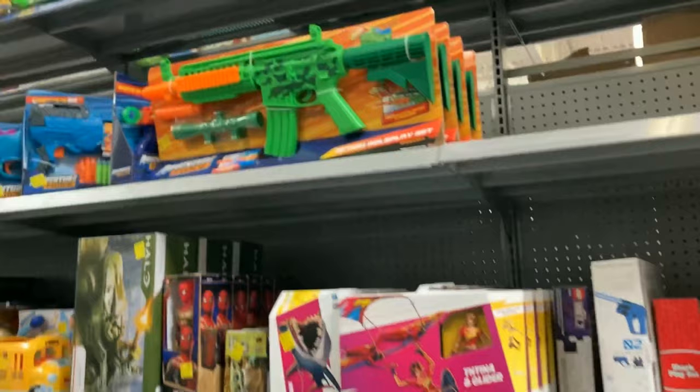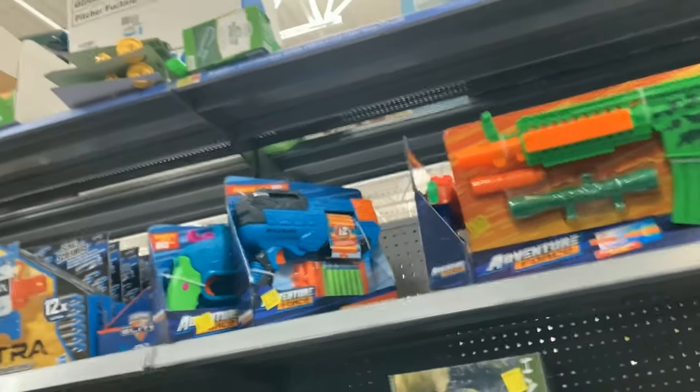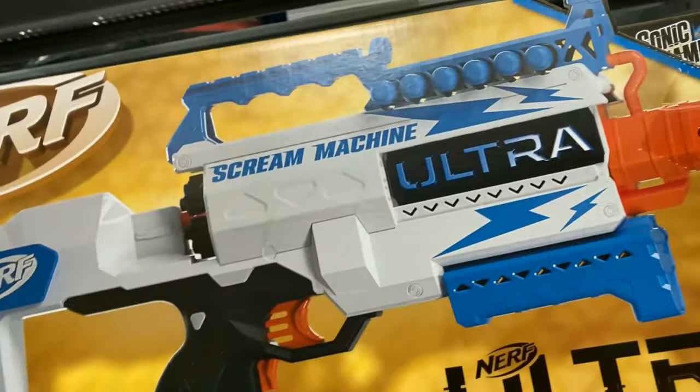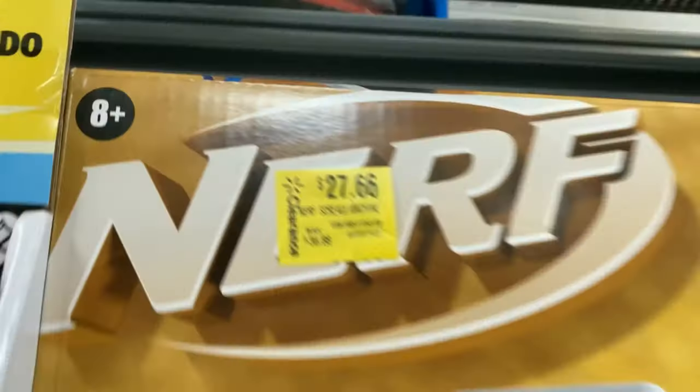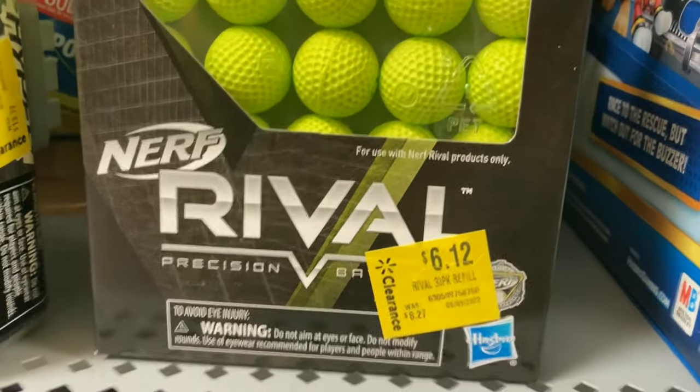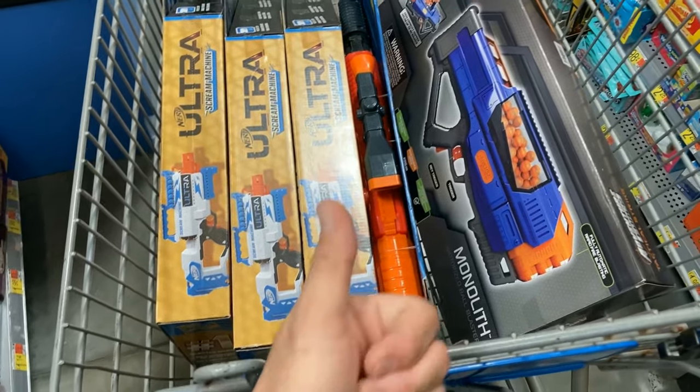What's up y'all, it's your boy NotNug — it is a beautiful Saturday morning. We're headed to Walmart. Coming up on the first Walmart, we see some cosplay stuff, Battle Blazers, and the Screamers. They say $27.66 on the package but ring up for $19. I grabbed a couple. We see some Rival. Ended up getting three Screamers, one Spectrum, and one Monolith — real happy with that pickup. Now just going to check out the rest of the Goodwills on the way.